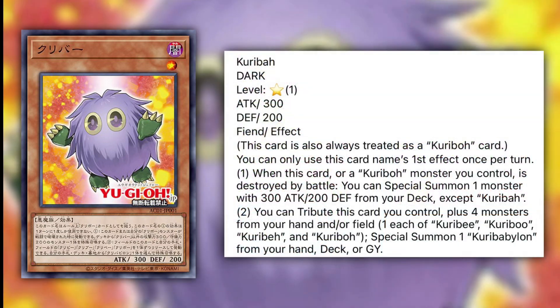Let's start with our first card: Kuribah. It is a Dark Level 1, 300 attack, 200 defense fiend effect monster. This card is always treated as a Kuriboh card. You can only use each of this card's first and second effects once per turn. When this card or a Kuriboh monster you control is destroyed by battle, you can special summon one monster with 300 attack and 200 defense from your deck except Kuribah. You tribute this card plus four monsters from your hand or field — one each of Kuribi, Kuribu, Kuribah, and Kuribo — to special summon one Kuribabalon from your hand, deck, or graveyard. This card is kind of slow and not that good because it has to be destroyed by battle. If it could be destroyed by card effects, that would have been a lot better. And the whole tributing four monsters to summon Kuribabalon is not really a good payout, so this is not the best card.